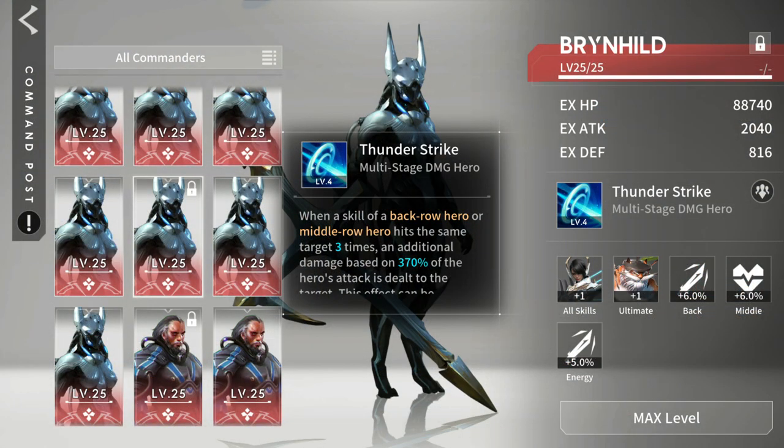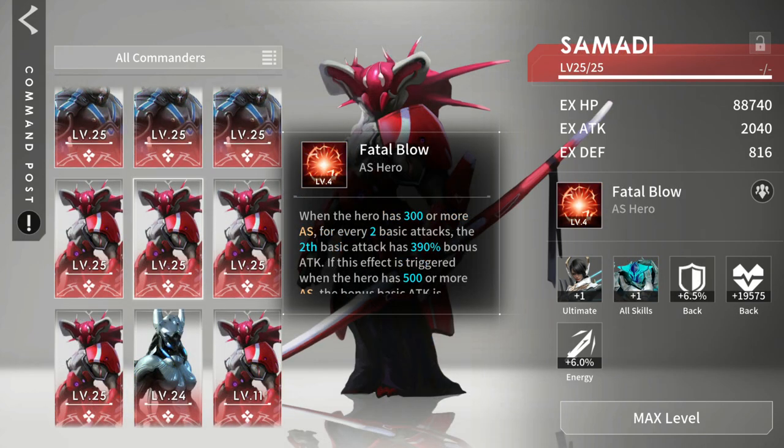The best commander for Emma is Brunhild! This gives her additional 370% damage to the target when using her ultimate! Another commander she can use is Samadhi, which gives her big damage when using normal attacks!